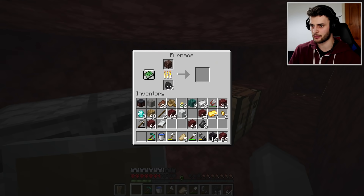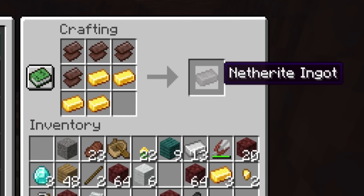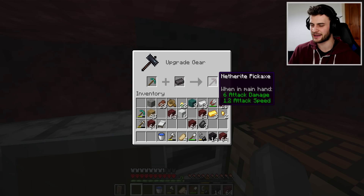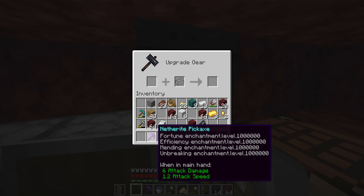Now we can get out of this destructive place. I can begin smelting the ancient debris, place down my smithing table, and with my four netherite scrap we can make a netherite ingot. I want to make a brand new diamond pickaxe and upgrade it into a netherite pickaxe that will be the perfect pickaxe when crafted. And look at that — Fortune level a million, Efficiency level a million, Mending a million, and Unbreaking a million.